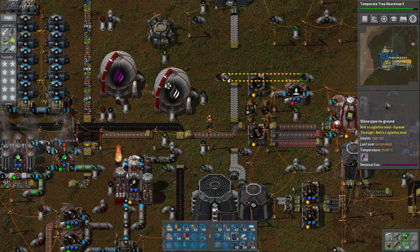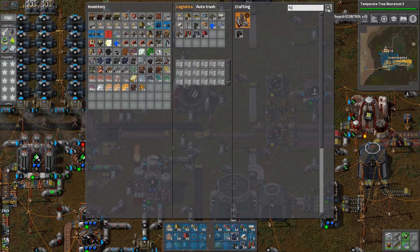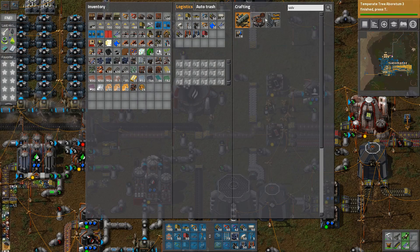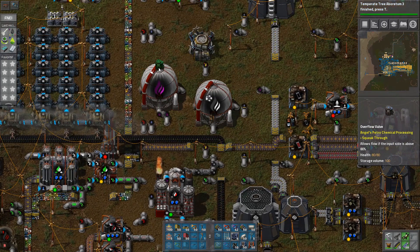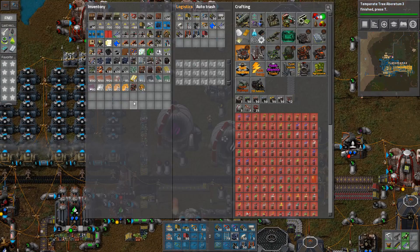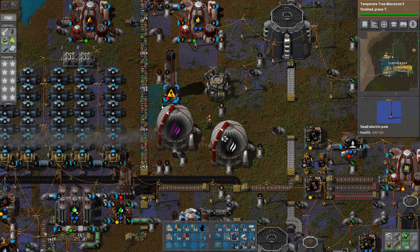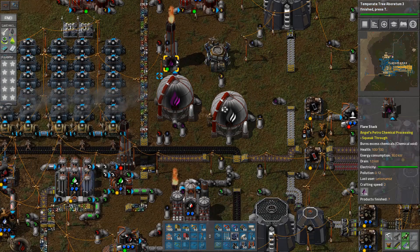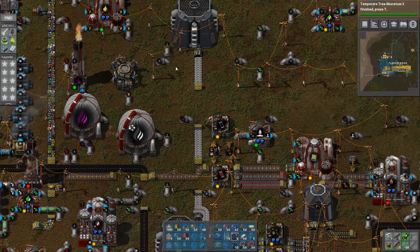But if it's not working, I can just put a flare stack on. I don't think I've got one at the moment. Flare stack, valve — I have an overflow valve. I could just go overflow valve and a flare stack. Helps if I actually connect the power to something. So yeah, we can just vent now. We're using it for stuff but I need the propane. And hopefully that produces plastic again.